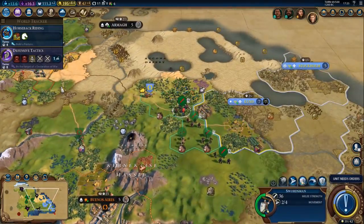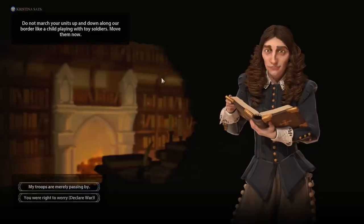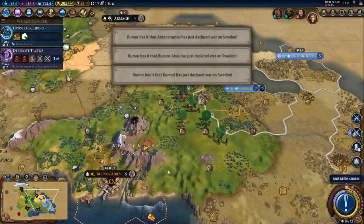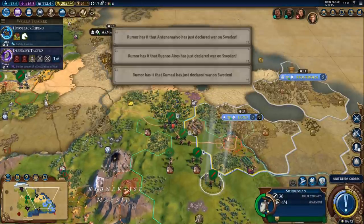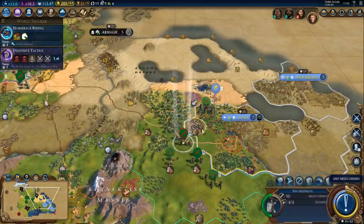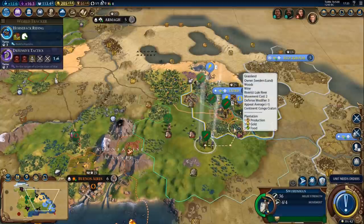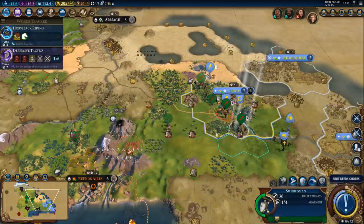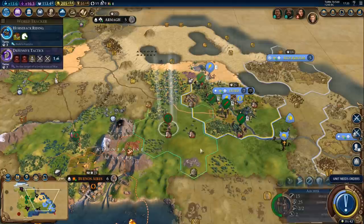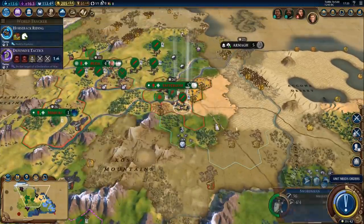One more turn and then we can declare war — actually, let's just declare war right away. Done. Let's go take the city. Loyalty might be a bit of a problem, but we can always raze the city — there's no problem with that. And not only do we have all these swordsmen, they've got plus five combat strength from the Raven King trade bonus, and more movement. They are actually insane — this is nuts.